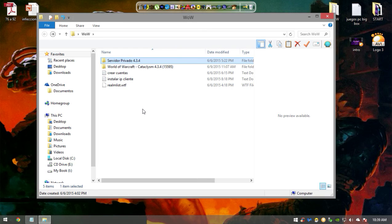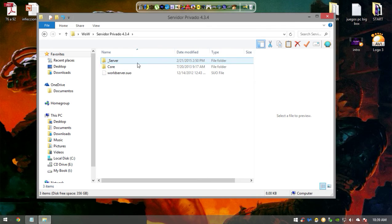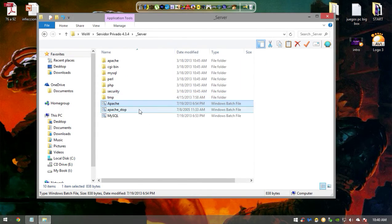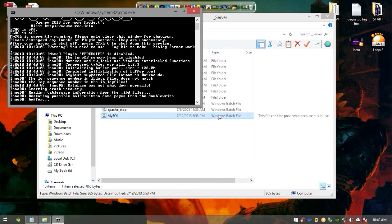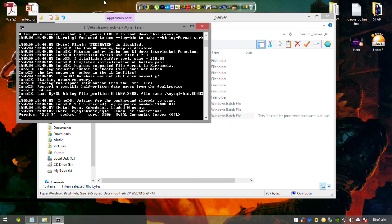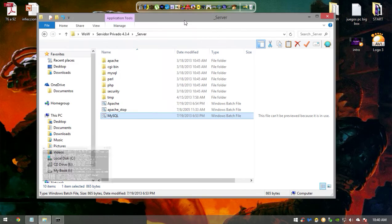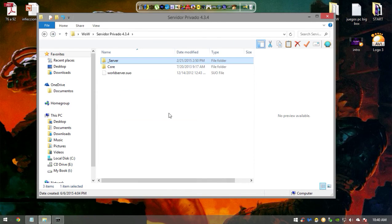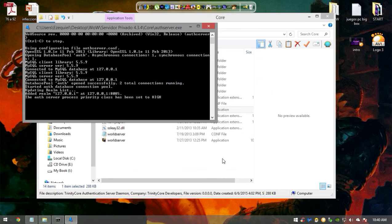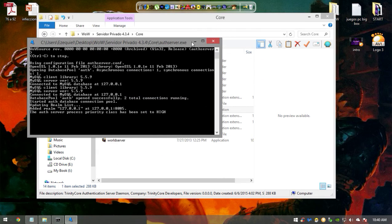Warcraft is probably the easiest server to set up compared to Moonline or Lineage 2 — it's very straightforward. Once you download the server files, go to the server folder and fire up Apache, press a key, then open MySQL. Leave that window open and allow firewall access, then just minimize it. Next, go to the core folder and open the auth server — the authorization server — and allow access. Leave this window open and minimize it as well.